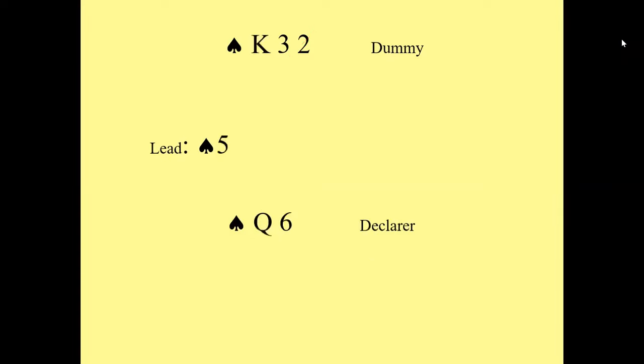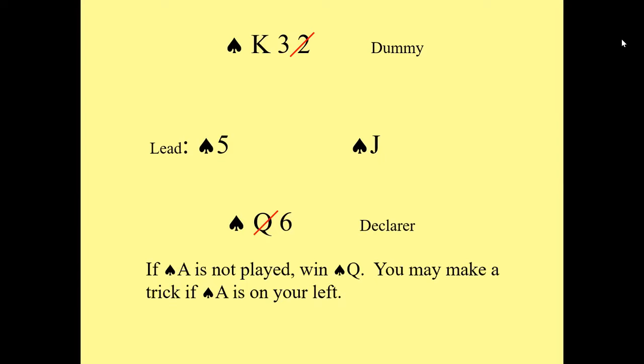Let's try another one. Here you've got the king in one hand and the queen in the other. Generally speaking, with honours in both hands, it's a good idea if they lead that suit to play secondhand low. It's a bit like the rule for the defence of secondhand low, although it doesn't really apply strictly to declarer because as a declarer you can decide what you want to do seeing both hands. One or two things can happen here if they lead the five and you play low: one possibility is that your right-hand opponent has the ace and plays it, and now you're going to make two tricks.